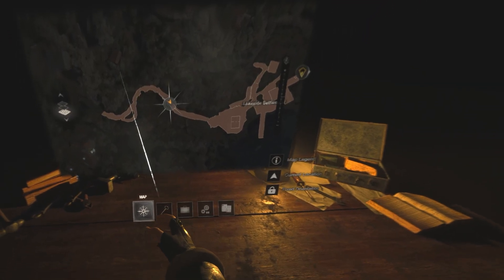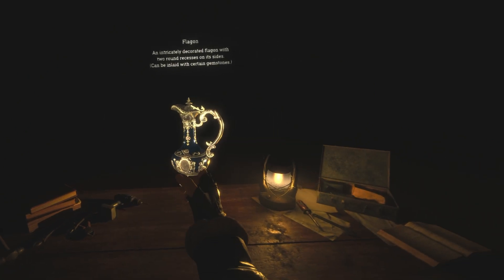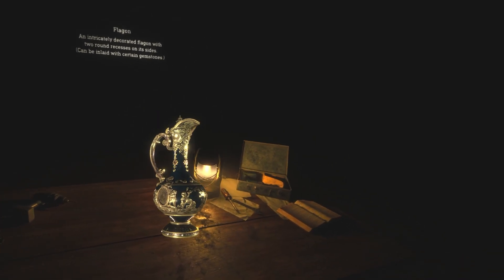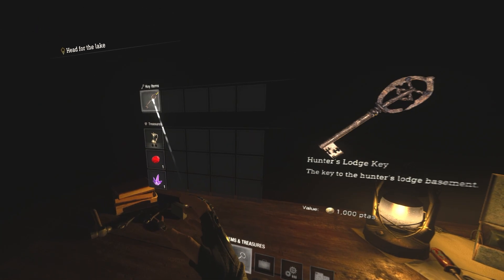Opening the menu by the way also works pretty well — you just hold your trigger and then the joystick up. What I like in VR is that you can examine items and actually hold them, so you can just turn them around and take a closer look. I know you can do that on flat screen too, but then you have to do it with your mouse or joystick on PlayStation. I kind of like this addition to the VR mode of Resident Evil 4.